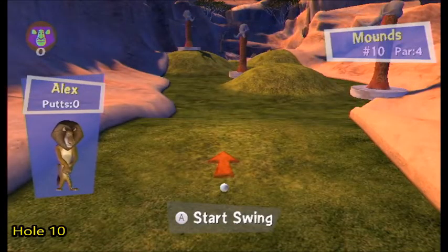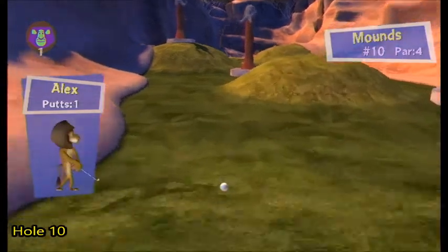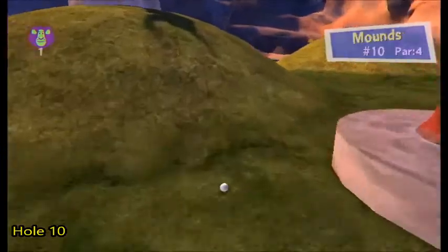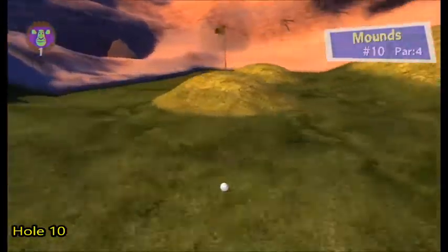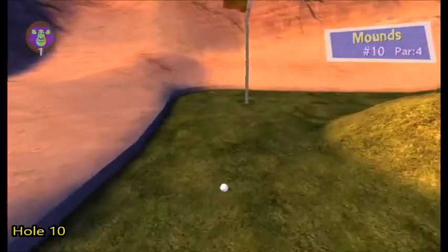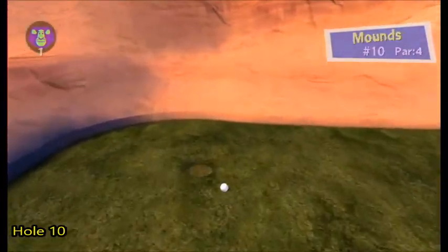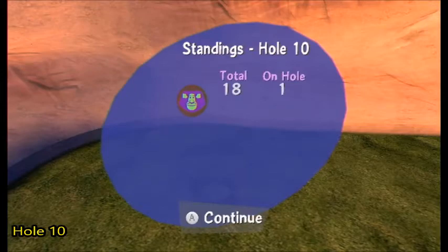Hole ten — Mounds, par four. What you want to do is just hit the ball straight with full power and ball-stop. You just tap it — you don't hold it, you just tap it. Let the ball go to the right, tap it again a few times, and there you go. Let's go on to hole eleven.